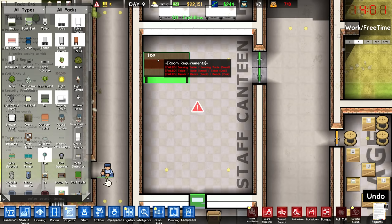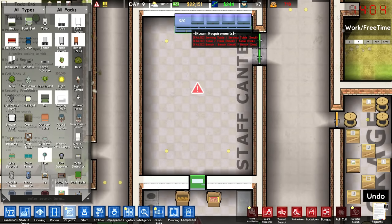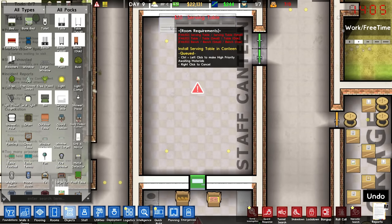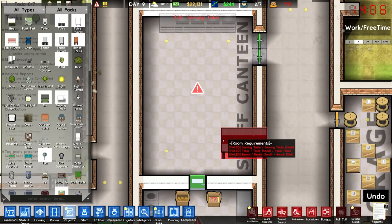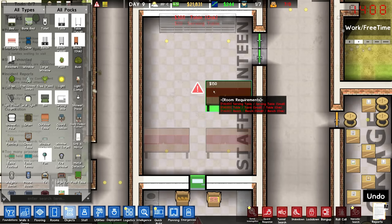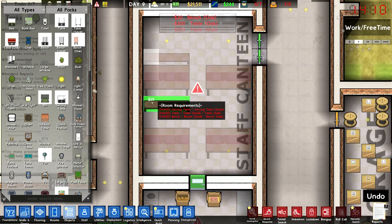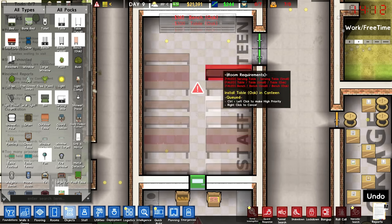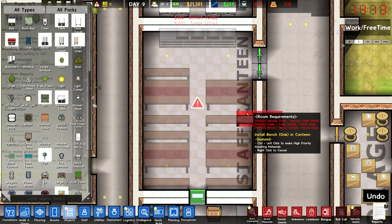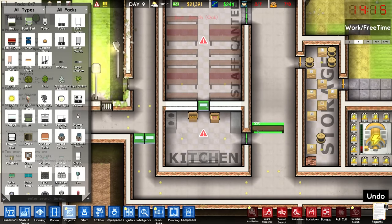Let's start with the serving table, actually, because we need good space for it. We'll put a serving table right up at the top, then put oak tables there and there, and do one here and here with oak benches all around those. That does mean this one won't have benches up here, but that's okay — I think that's probably good enough for a staff canteen.